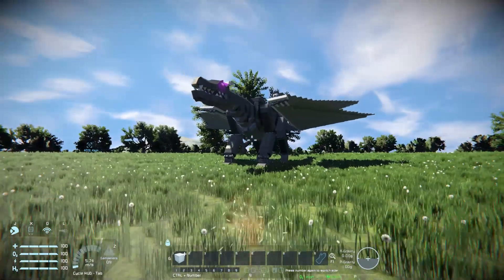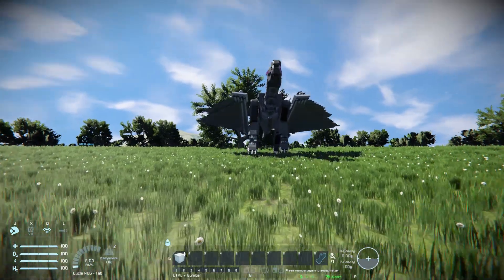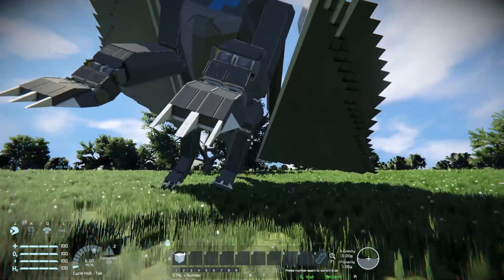If we do manage to step away from it, it will try to walk towards us. That's just a built-in feature that it has, but the walking on it isn't the best. I'll go and show you how to make that work a bit better.